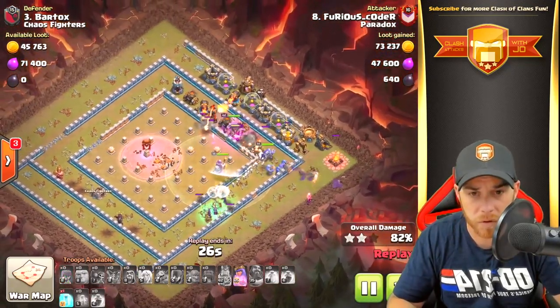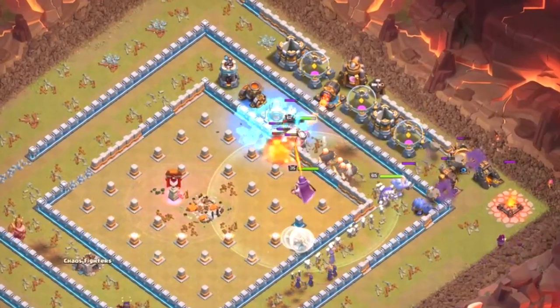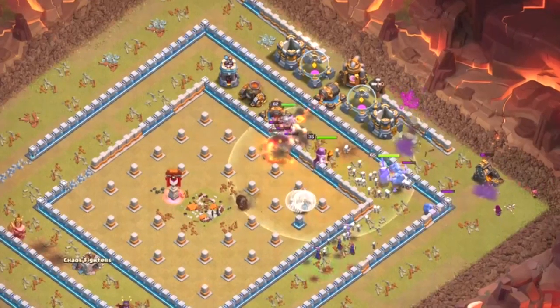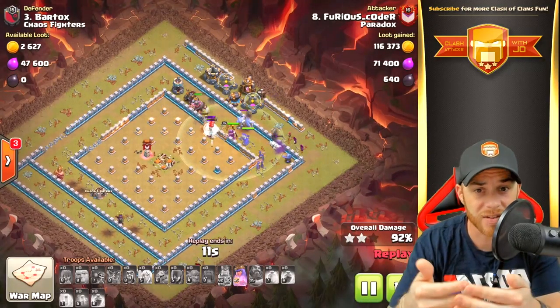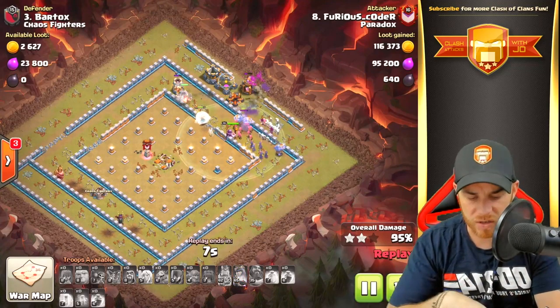Bowlers and witches are still working their way around, playing the base for what it is and following the defenses, taking them down. The queen is assisting them and it looks like we haven't lost any of our troops — perfect base design for this army. If you see these base designs, this is definitely what you can do.